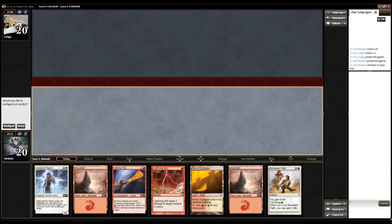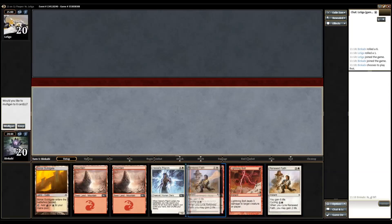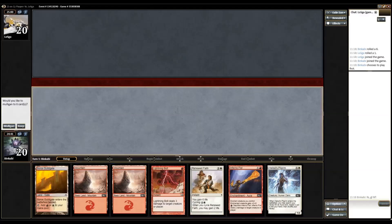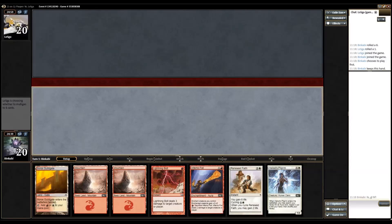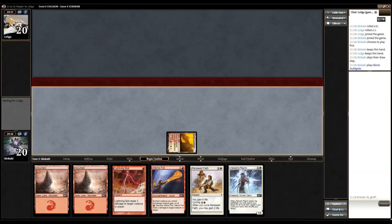Okay, game two. Pretty slow but I like it, let's keep it. We got our colors, we got the Pilgrim which can fetch up basically whatever we need, we have Inferno Fist that goes on the Pilgrim, and Renewed Faith. So what do we want to see the least on the other side?